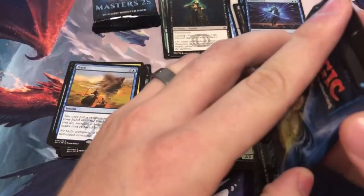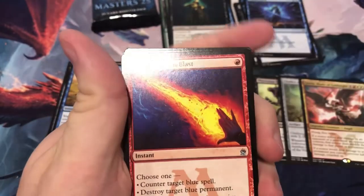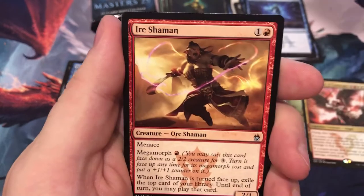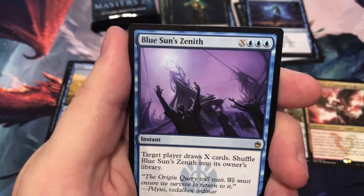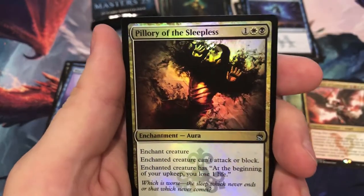Getting down to the last packs — will we see a fourth mythic? I sure hope so. Starting off with Dirge, Red Elemental Blast, Kavu Predator, Iyer Shaman, and Blue Sun's Zenith — which is not quite a dollar. And Pillory of the Sleepless.